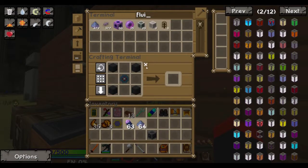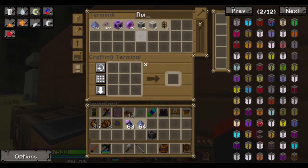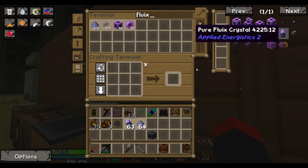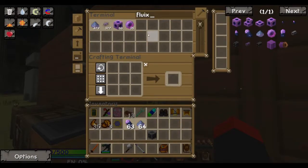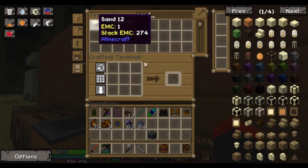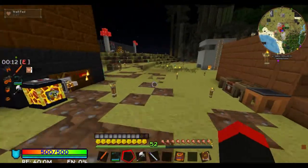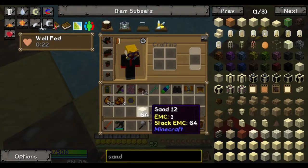What does a fluix block turn into? Crystal. I see why it pulled up all the fluid. I need to fix that again. From fluix dust and sand into a puddle of water. I need sand. It needs to be the dust. You've got a stack of it right here.